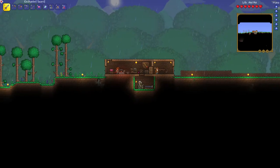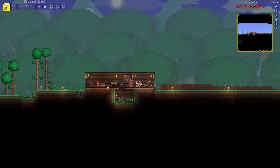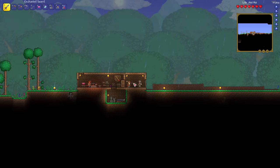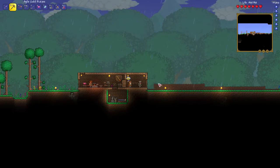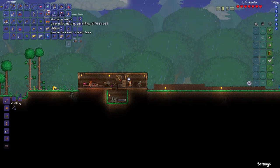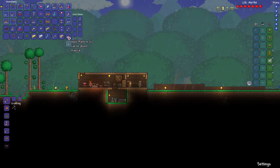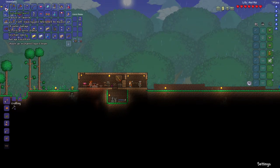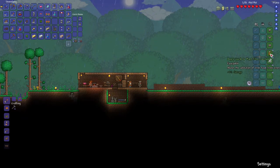Welcome back everybody, back to Terraria, this is Papa Meerkat. In this episode we're going to walk the surface and go find an ocean. We got a bit of armor going — last episode we built the golden pickaxe, the magic mirror, made a fishing rod, got 10 worms, 15 fireflies. Before that we got the enchanted sword, made a full set of armor, and I made string because I wanted to make a yo-yo.